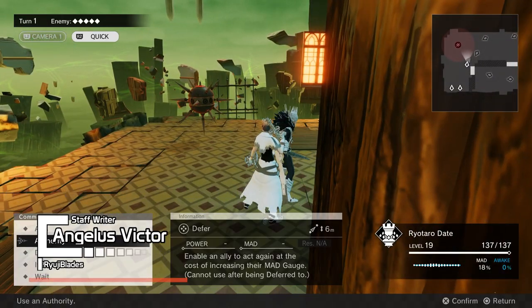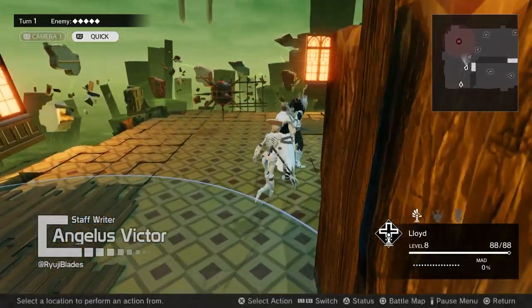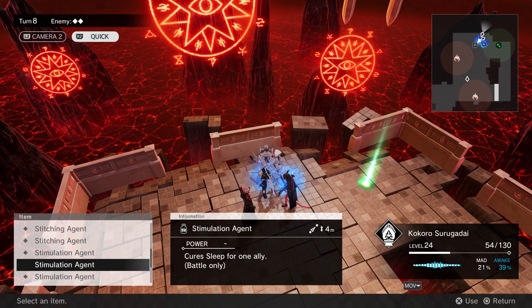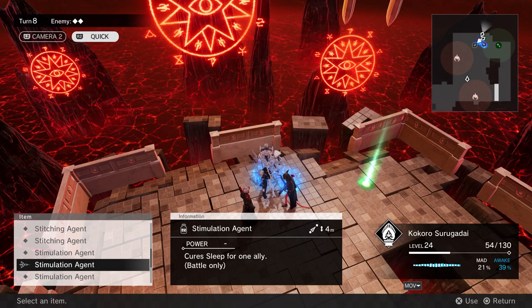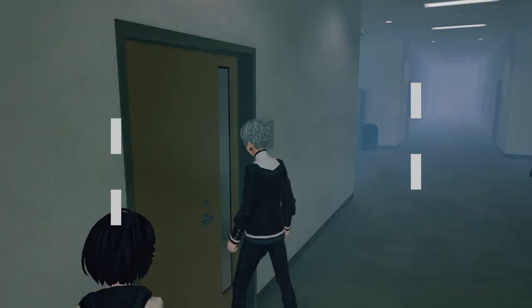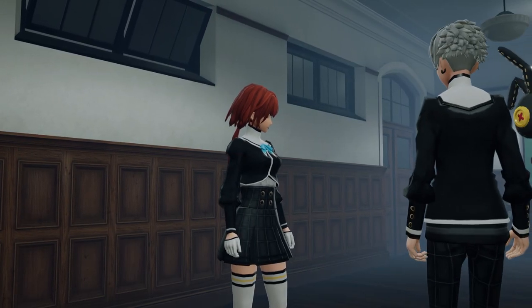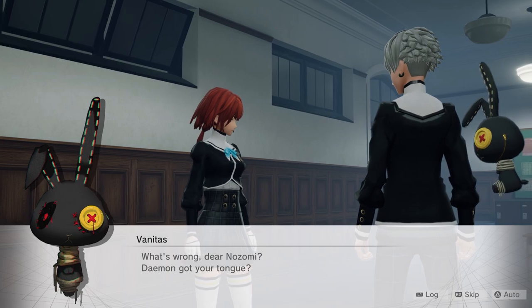It's not often that you see a game blend together the strategic elements of chess and a narrative built around the seven deadly sins. However, leave it to developer Furuyu to make it happen in their JRPG, Monarch. By diving into the mysterious realm of the Otherworld, you must solve the Mystery of the Mist, a phenomenon that suddenly befell Shin Mikado Academy. It's a grim setup for a noteworthy adventure.